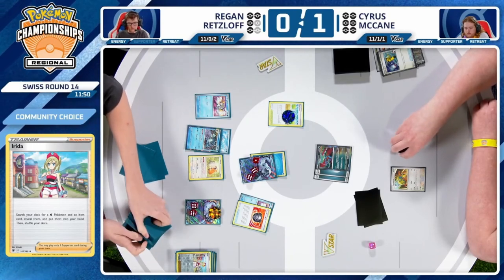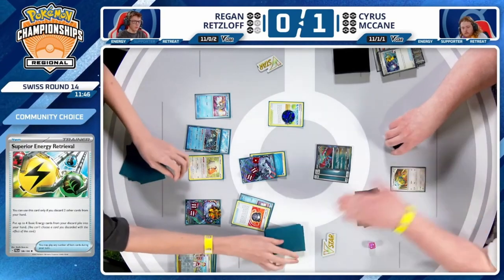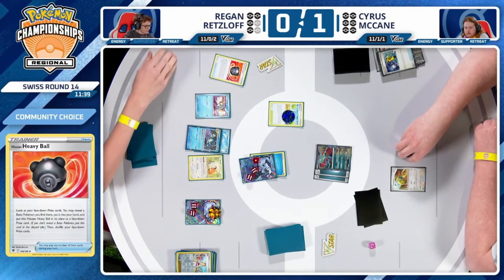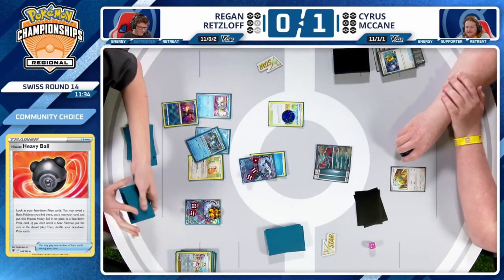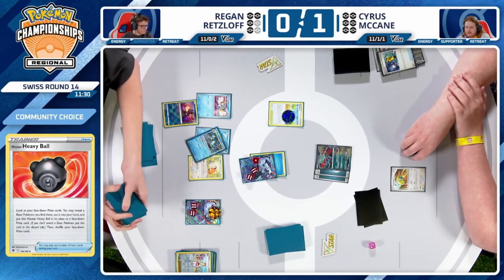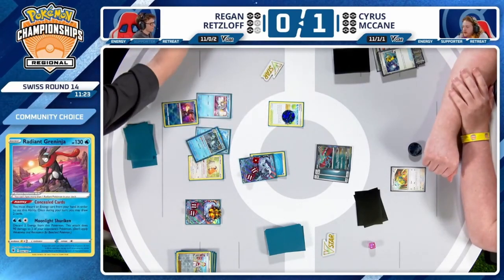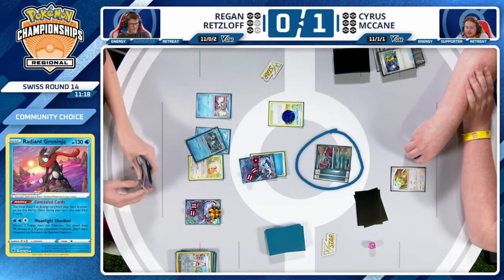Regan's hand might be too good for his own betterment because you need cards to discard for Ultra Ball and Superior, and because you have so many Superiors and the Super Rod, you're not going to draw too many cards with Bibarel anyway. Regan does choose to find the Hisuian Heavy Ball — perhaps getting the Radiant Greninja from the prizes right now could be a strong play. You could draw cards with it, or go for the attack into the Dunsparce. Maybe this is a good turn to target that Pokémon down since you know your opponent is struggling to set up.